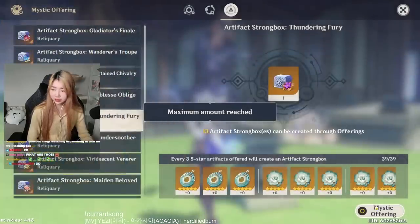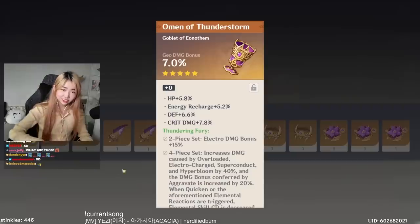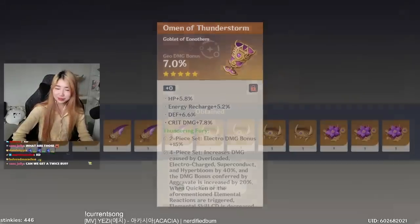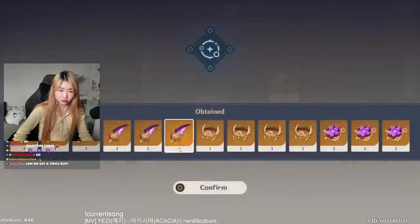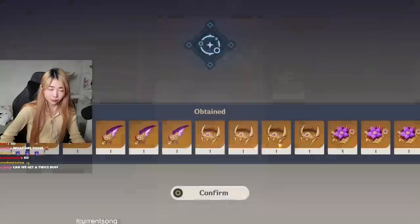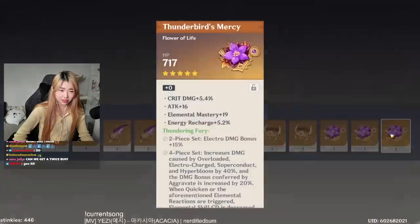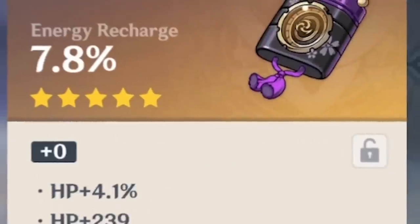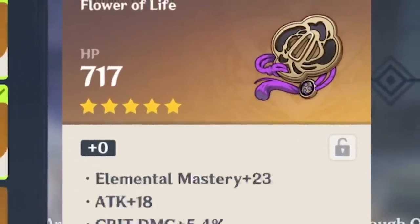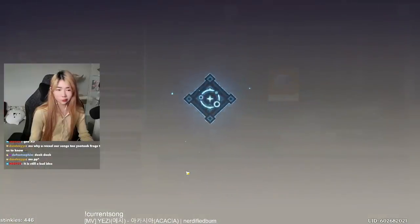Alright, our first set of ten — we begin. We got some feathers, some flowers, some hats. Electro damage on a goblet set — not bad. Alright, poop. Poop. Poop. Potential. Poop. Poop. Alright, next set.